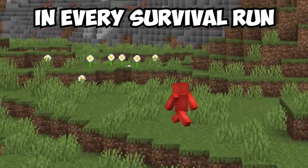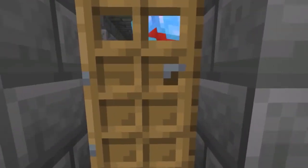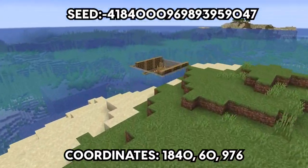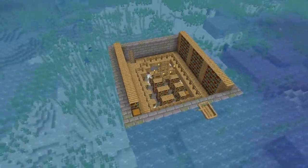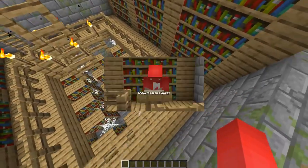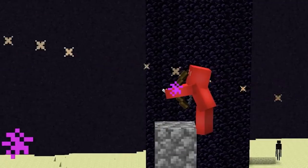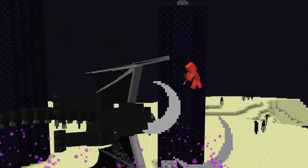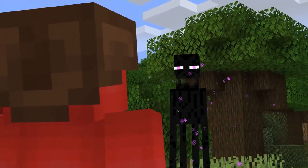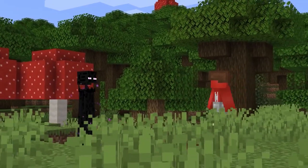In every survival run, there comes a time where you've got to find the stronghold. But if you're trying to cut out all the digging that it takes to get there, this scene might be your solution. We see here that this stronghold managed to spawn right before our very eyes at surface level, giving us an easy entry. That way our shovels stay shiny and Steve doesn't have to break a sweat. So while it might sound daunting to take on the Ender Dragon this early in the game, at least now you'll know how to find it once you're prepared.